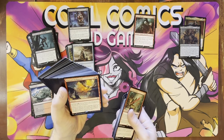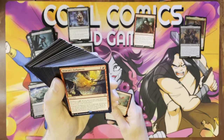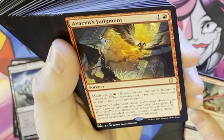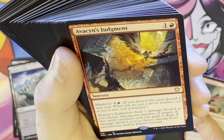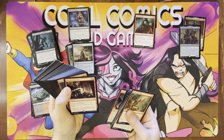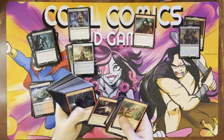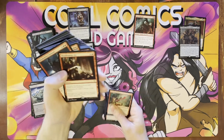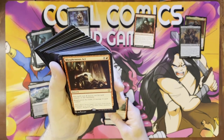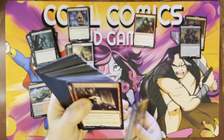Avacyn's Judgment — solid madness card. You pay two red and colorless. It deals two damage divided as you choose among any number of targets. If this madness cost was paid, it deals X damage divided as you choose among those permanents or players. Basically a solid madness direct damage card. And of course Blasphemous Act in every red deck to the end of time — solid board wipe. Eight colorless, one red. It does 13 damage to each creature but it's one less for each creature on the battlefield. So most of the time it's like one red and you're going to wipe the board.